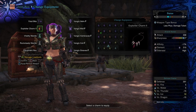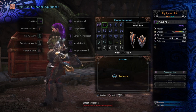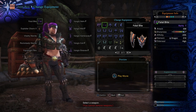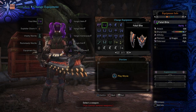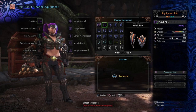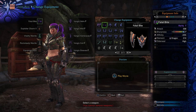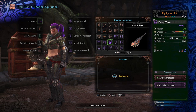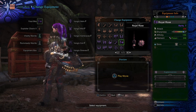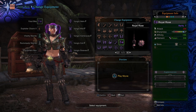All we've done is swapped out the Exploiter Charm — we're still using the Fatal Bite. If you decide to use a different sword and shield with more gem slots, you're going to have significantly more variety in the way you can build this out. This is the only sword and shield I have besides the Royal Rose, which only has a one-slot gem slot. But depending on what sword and shield you're using, you can really min-max this just a little bit better.